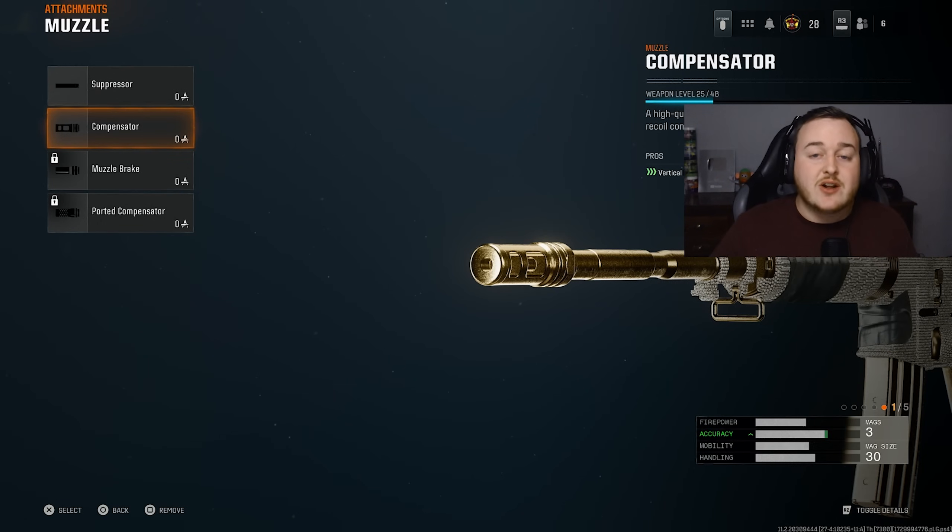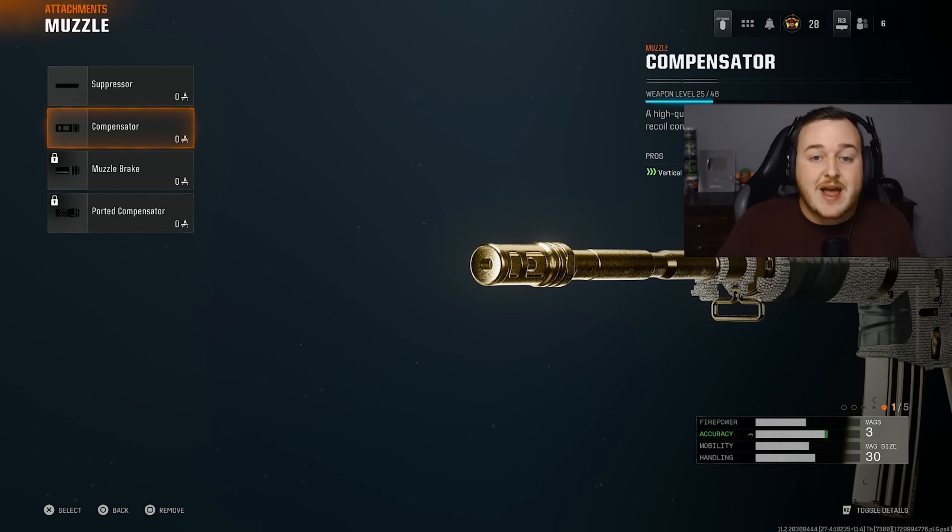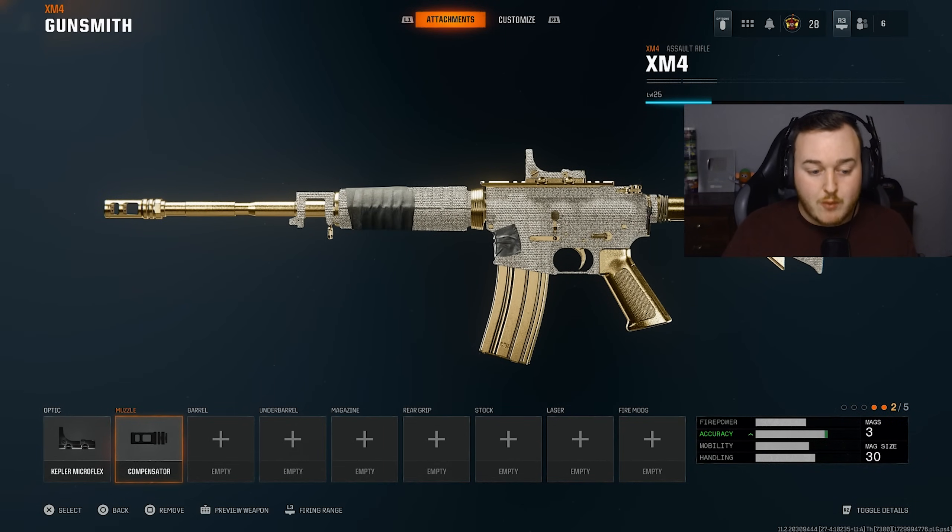For the muzzle, we are adding on the compensator. The compensator is the best muzzle in the game for vertical recoil control on every single weapon. We're getting a 31% increase in gun kick control and a 35% increase in vertical recoil control. With this weapon having a fast fire rate, the gun kick and vertical recoil won't be an issue anymore.